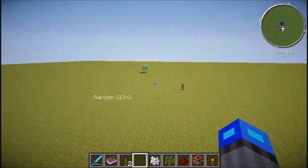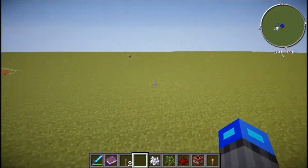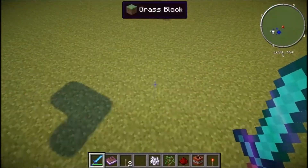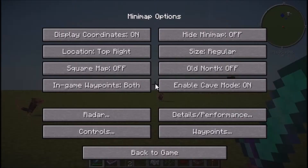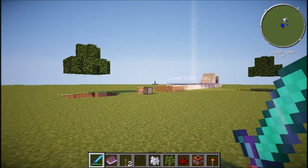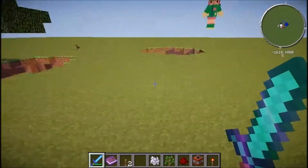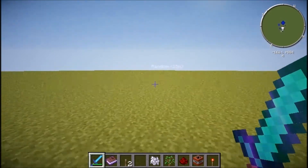You'll see it like an invisible sign. Let's go teleport to it. You can go as far away as you want and then teleport. Press waypoint, select 'random,' teleport to it, and you'll be right there. It's really helpful especially if you set one at your house so you don't have to do all that walking.